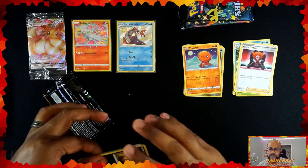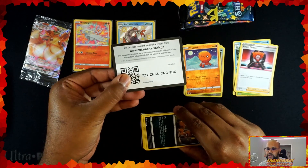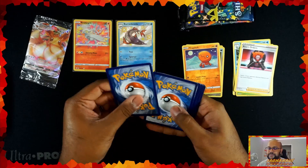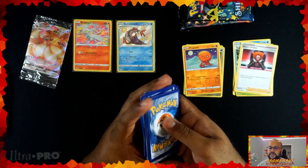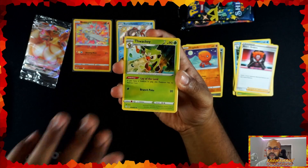Trapinch reverse and our rare is the Boss's Orders. Darn you, Lysander. Are we halfway through? 1, 2, 3, 4, 5 — yeah, that was halfway through. And we've already gotten two really amazing pulls. Let's see if there's anything else hidden in the fates of this Elite Trainer Box.